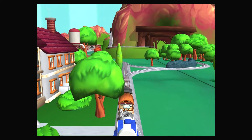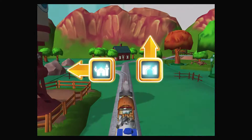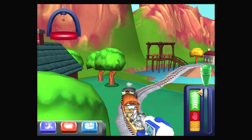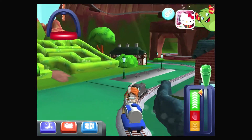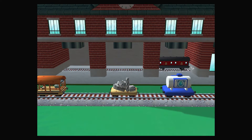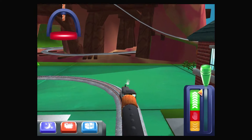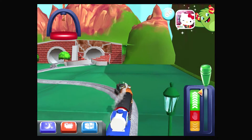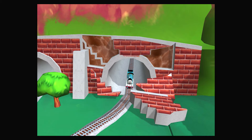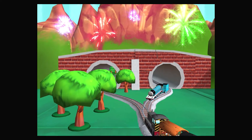The passengers have all reached their destination — thank you very much. Choose a direction: right leads to the Boulder Cliffs; Henry's Tunnel is nearby. Left leads to Henry's Tunnel, which is nearby. A new wagon? Your engine would love to pull that. Oh no, looks like the tunnel has collapsed — can you help piece it all back together? That's the way! Thanks for helping your engine out.